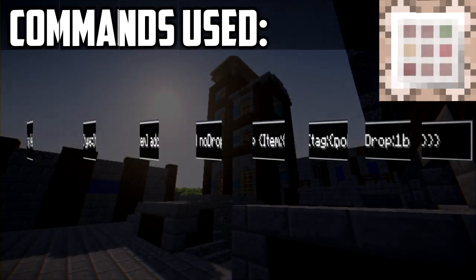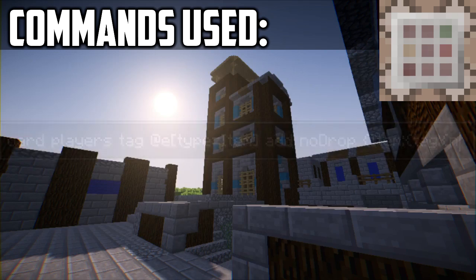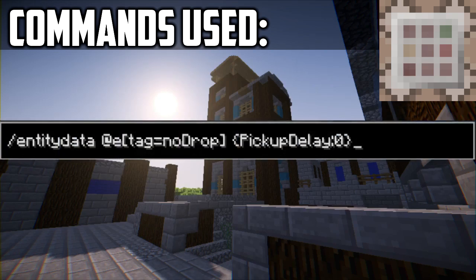So if an item has a no drop tag and it gets detected that it's out of the player's inventory, then we run: scoreboard players tag, at type equals item, add no drop. Now if something has the no drop tag, it will be immediately teleported to the nearest player — I found a glitch where it wasn't working properly without this. The most important part is that if it has a no drop tag, the pickup delay is set to zero, so you pick up the item instantly.